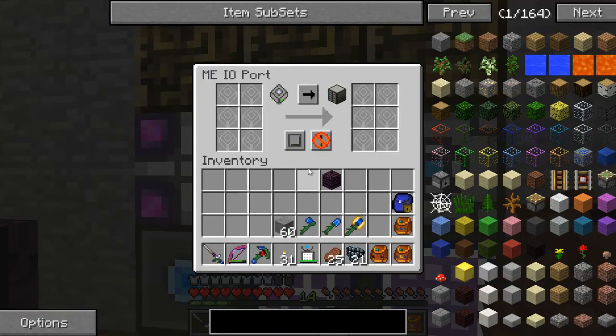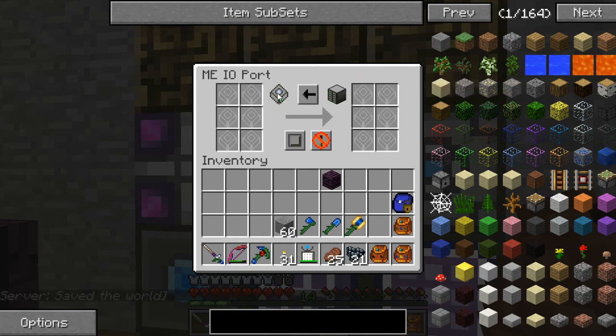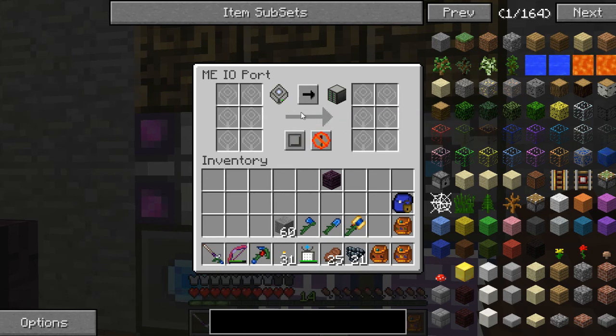I put in an ME I/O port. This is if I want to take stuff from my network and put it onto a single cell, or if I want to have stuff on a cell that I don't like how it's organized and I want to put it into the ME network to organize it better. I was playing around with my drives like this.